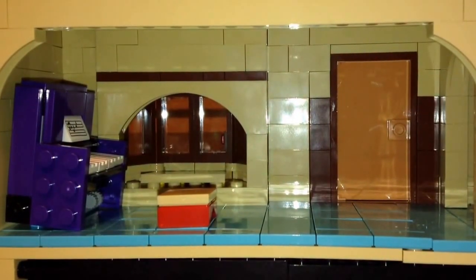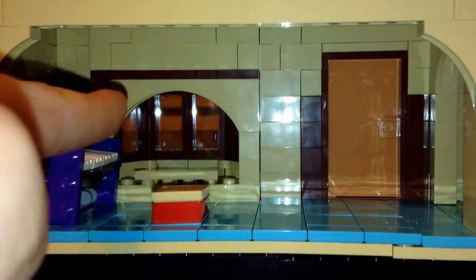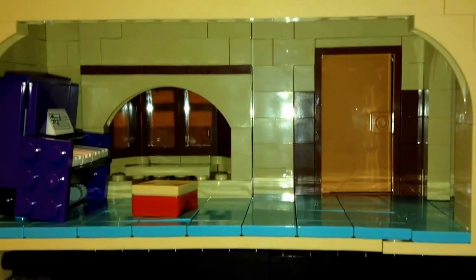And now guys, we're going to be showing off the living room. As you can see here, we got a little piano, a little chair, a window. And guess what guys — the door doesn't open. So there's a non-functional door there. And guys, let's move on to the next part of the house.